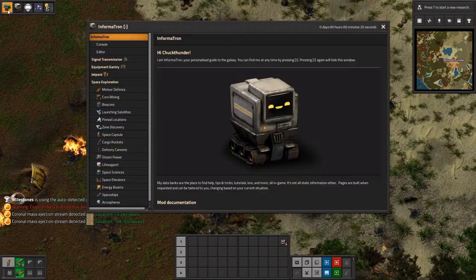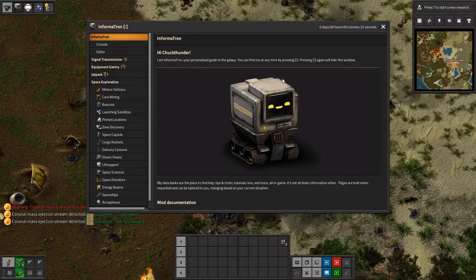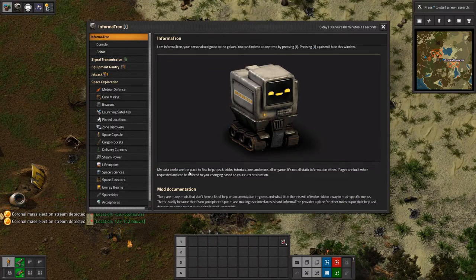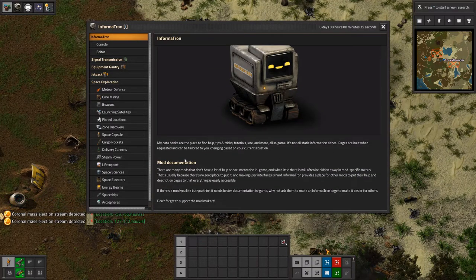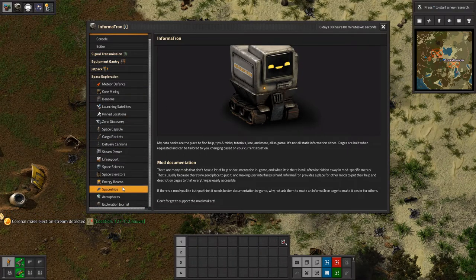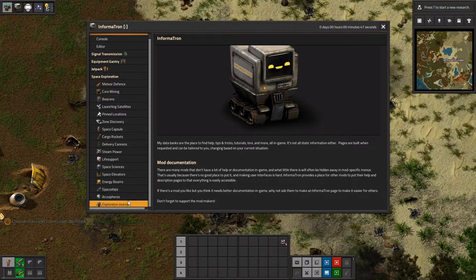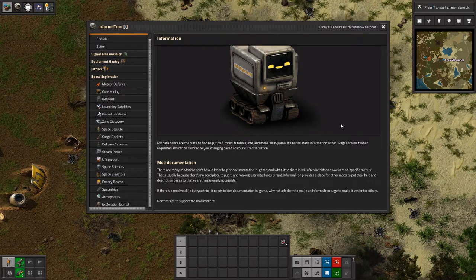Looks like Informatron has popped up. "I am Informatron, your personalized guide to the galaxy. You can find me at any time by pressing I; pressing I again will hide this window." So this is Informatron — he's going to teach me everything about the mods that have added pages here. Here's Space Exploration and everything to understand for that: Signal Transmission, Equipment, Jetpack Mod, and other mods. Informatron will make sure we are aware of what's going on. Without further ado, let's get started.